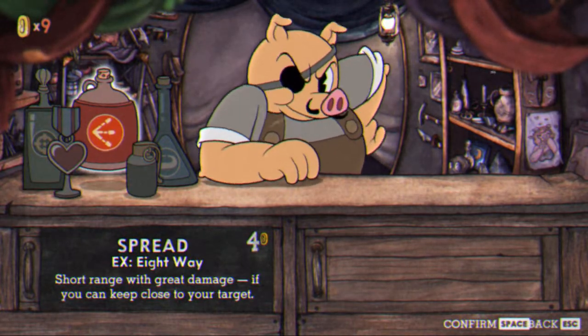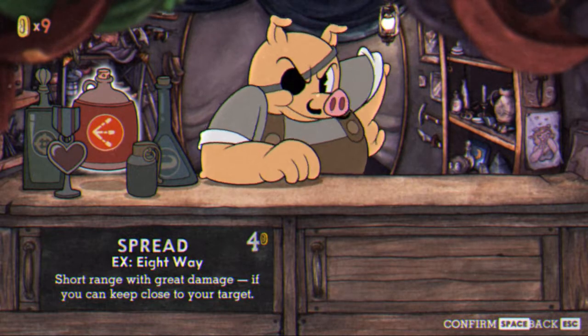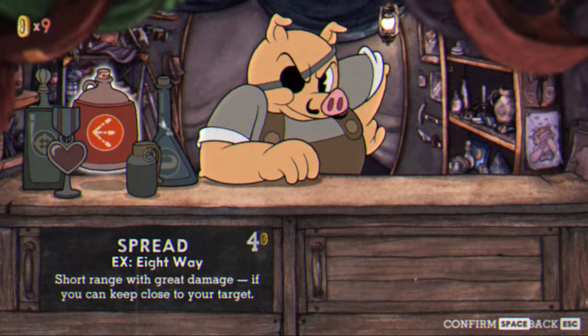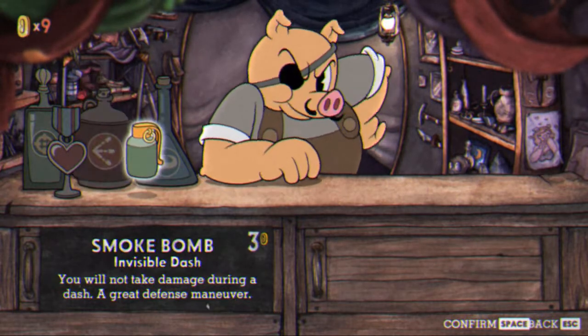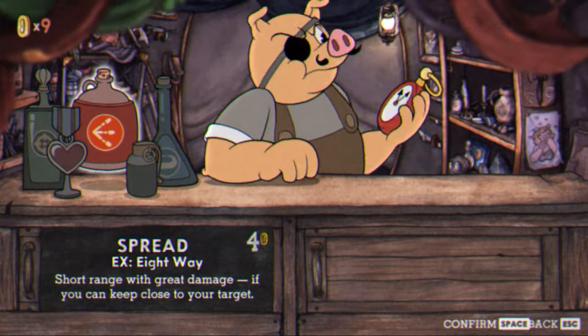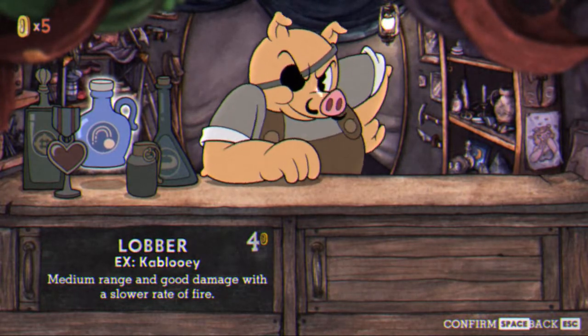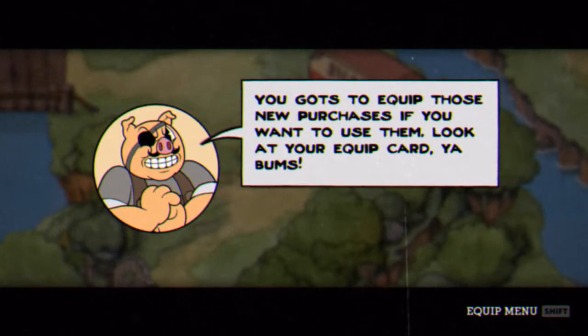I kind of like the heart but I kind of like this one too. I'll buy that. Good damage with lower medium range — I'll buy the heart too, why not. He just replaces the item after you buy something, that's pretty cool. The game tells you to equip your new purchases if you want to use them.